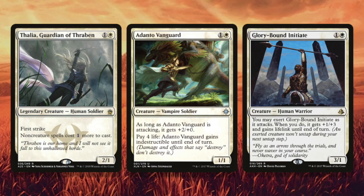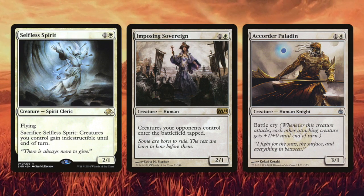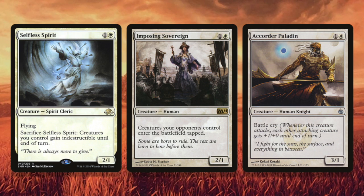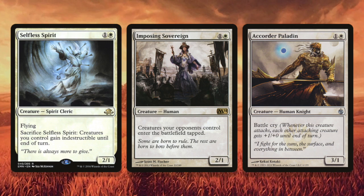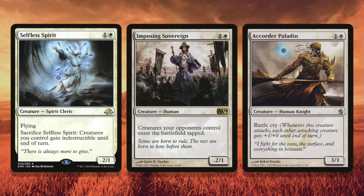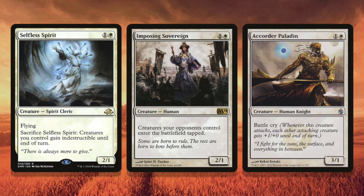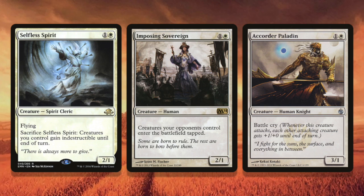As we look at the next tier of two-drops, we want to be able to swing in on turn three. Selfless Spirit is a fine two-drop because he flies and has evasion — there aren't a lot of two-mana flyers in cube, so most of the time this early flyer is going to connect, and he protects your board from wrath, which is really good on turns three and four. Imposing Sovereign makes all your opponent's creatures enter the battlefield tapped, which is effectively a time walk if you play her on an empty board on turn two — whatever your opponent plays comes down tapped and Sovereign gets to swing in on turn three.